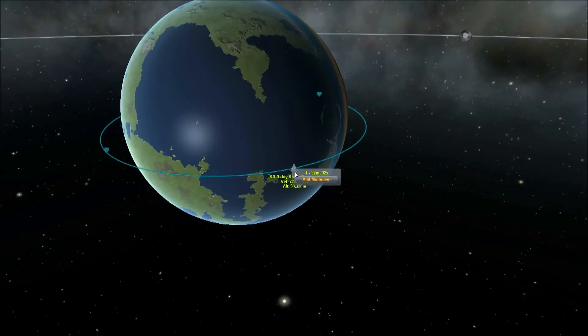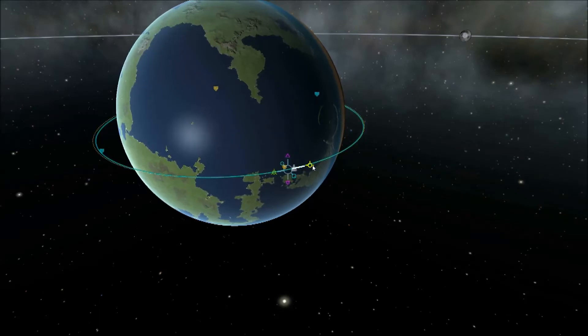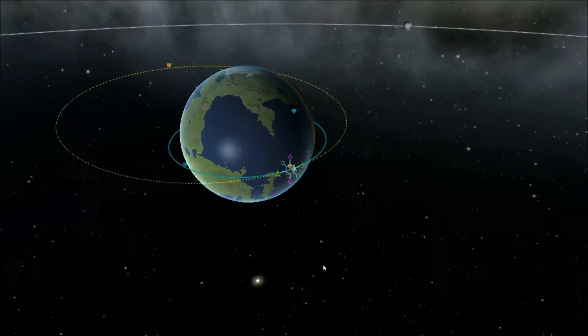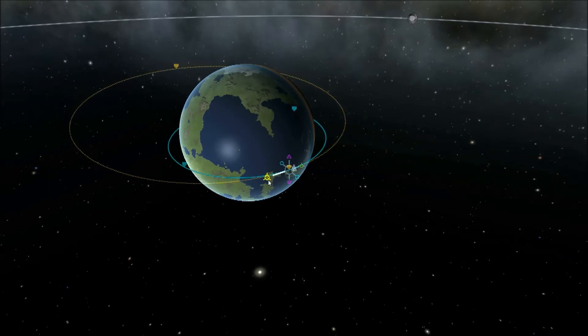If you click on the ship and select add manoeuvre, you'll see these nodes come up and colour coded. Now the first one is your speed — prograde or retrograde, forwards or backwards. If I was to accelerate by this said amount, then this is a prediction of what would happen if I was to do that, how that would affect my orbit.